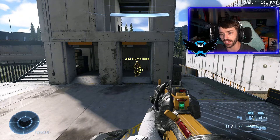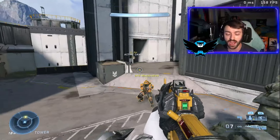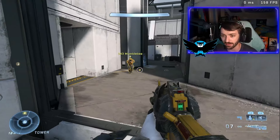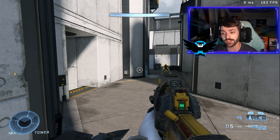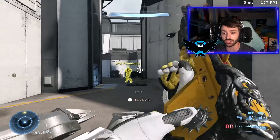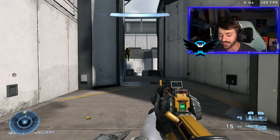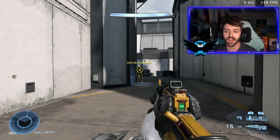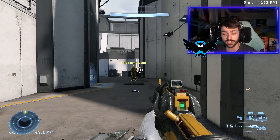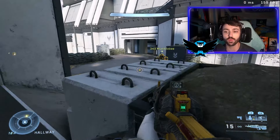Way back on Black Ops 4 — yes, a Call of Duty reference — I had pretty mediocre aim. To make a long story short, I turned off aim assist for zombies and played multiplayer with it off for nearly a month. I kept losing gunfight after gunfight and thought something was genuinely wrong with me. Then one day I went into my settings and realized I'd had aim assist completely turned off for an entire month. I turned it back on and my CoD aim has been significantly better ever since that little experiment.